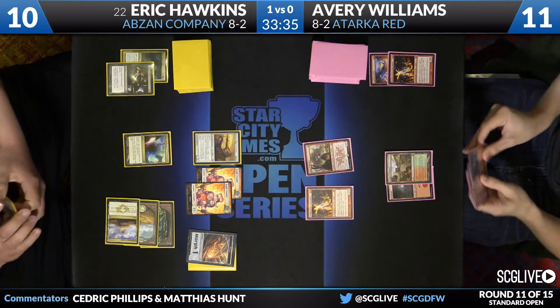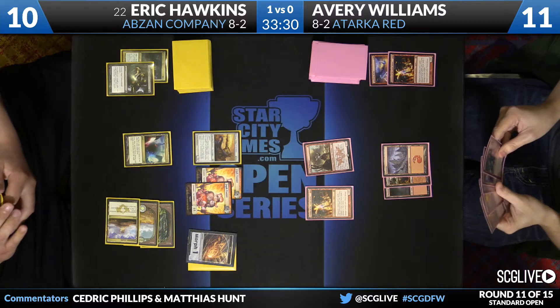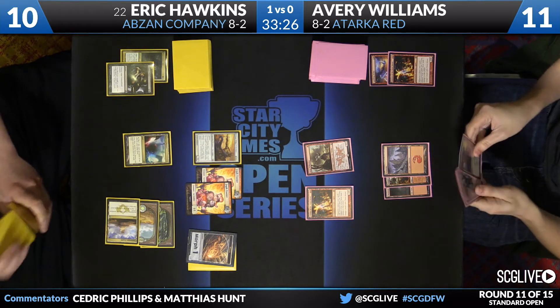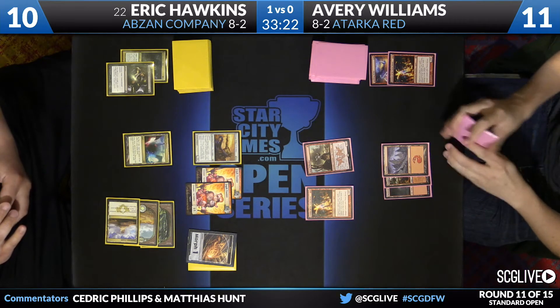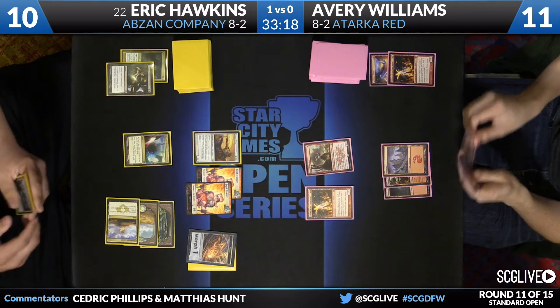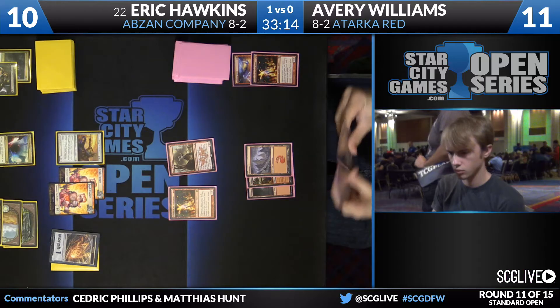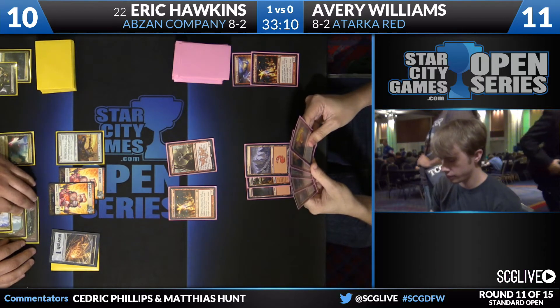After the scry, when you have Stokes and you have Roast, you do have answers to that card. Well, not always — the worry is Hawkins has untapped mana. If Avery Williams just convokes up Stoke the Flames and tries to kill Brumaz, we've already seen from game one that Eric has cards that can put +1/+1 counters on his creatures. If Avery goes for Stoke on Brumaz and Hawkins has Dramoka's Command or Abzan Charm, that is going to be the game.